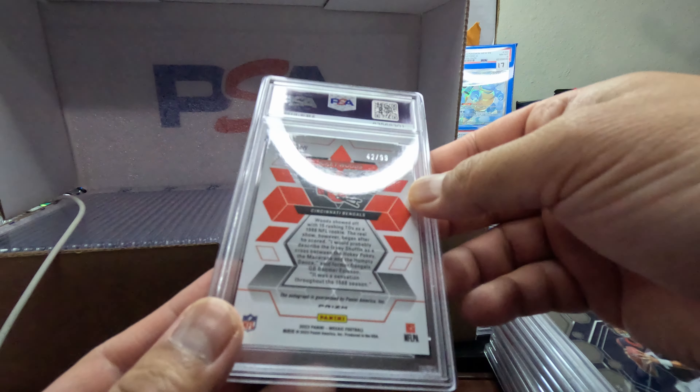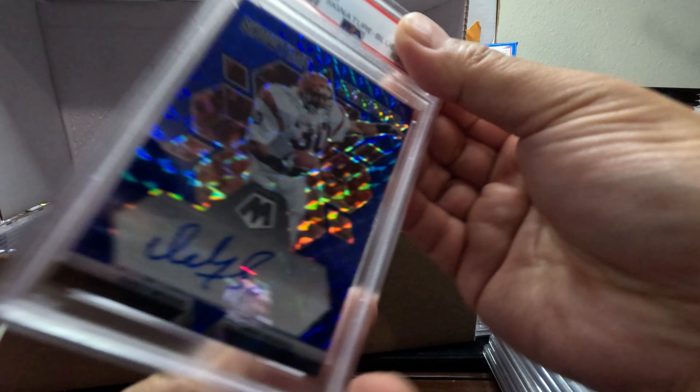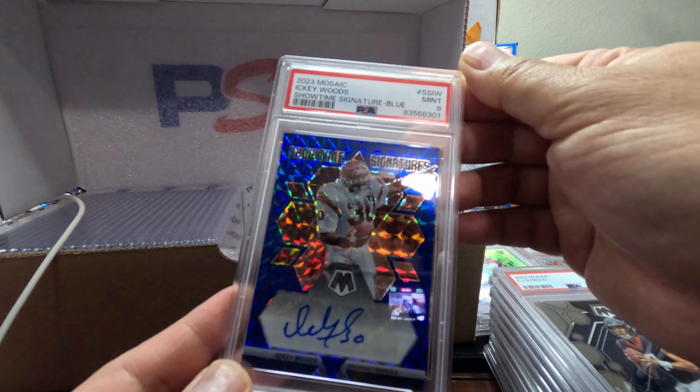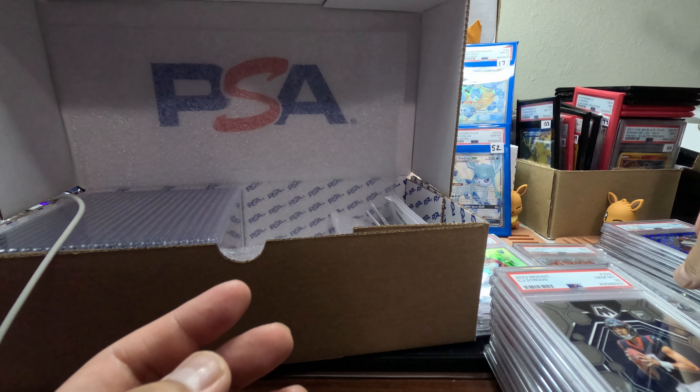We got out of 99 — we got Icky Woods. This is a Showtime Blue, pretty neat — Showtime Signature. We got a Mint 9. Still not bad.